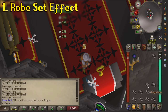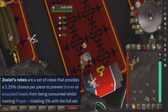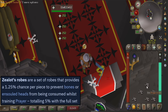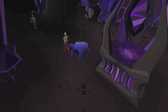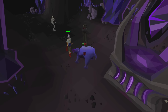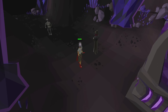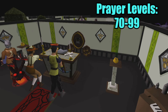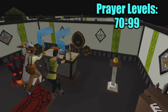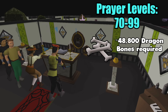By now a few people might be wondering what these robes actually do. When you have the full set equipped, you have a 5% chance to not consume an ensouled head or bones when you use them, and this does stack with the Chaos Wilderness altar. Personally, I didn't even realize the robes worked on ensouled heads — I thought they were just for bones, but looking it up for the video expanded my knowledge. Let's take a look at an example.